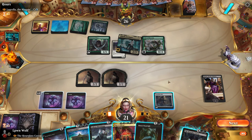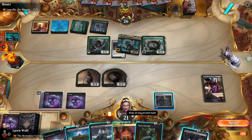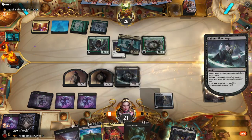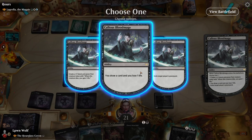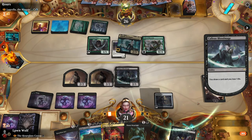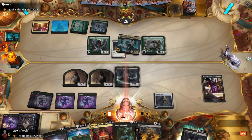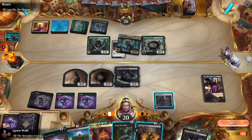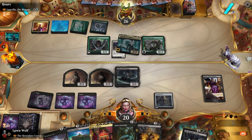Now they've got three mana up and that is pretty sus. They're thinking about countering the Hourglass Coven, but we're not going to give them that — we're just going to go for everything else under the sun first. Callous Blood Mage — I'm going to draw. Oh, bonus hunger. This is delightful. This is a lot better once we have the Ascension trigger, so we don't want to use that just yet.